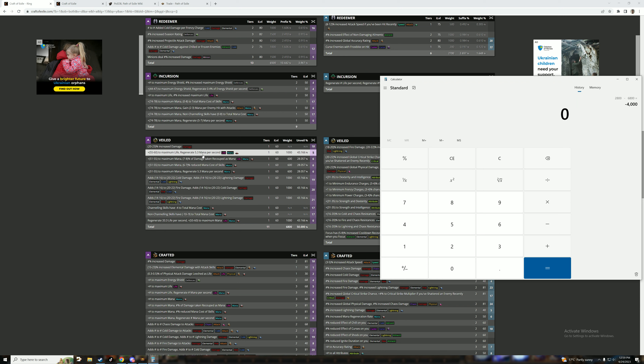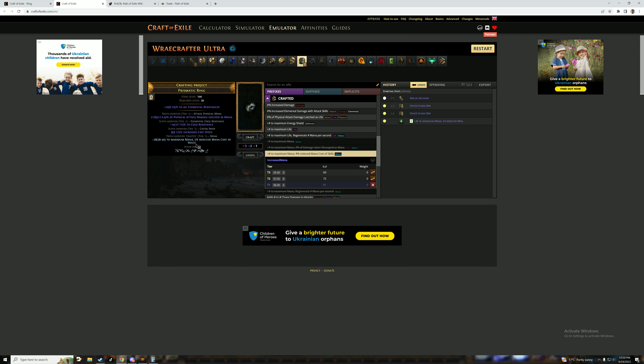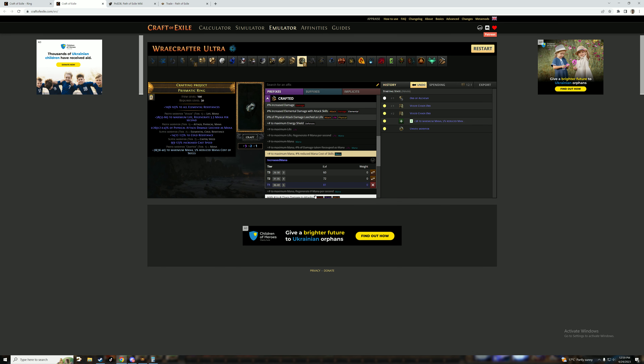So if we're trying to hit 'Regenerate Maximum Life per Second', the chance is 1000 divided by 4000, times three — roughly a 75% chance of getting that modifier. Because I crafted the modifier that blocks the other three with a total of 2800 weighting, when I hit unveil there's a very high chance I'll get Maximum Life Regenerate per Second. This is basically how Veiled modifiers work in Path of Exile.